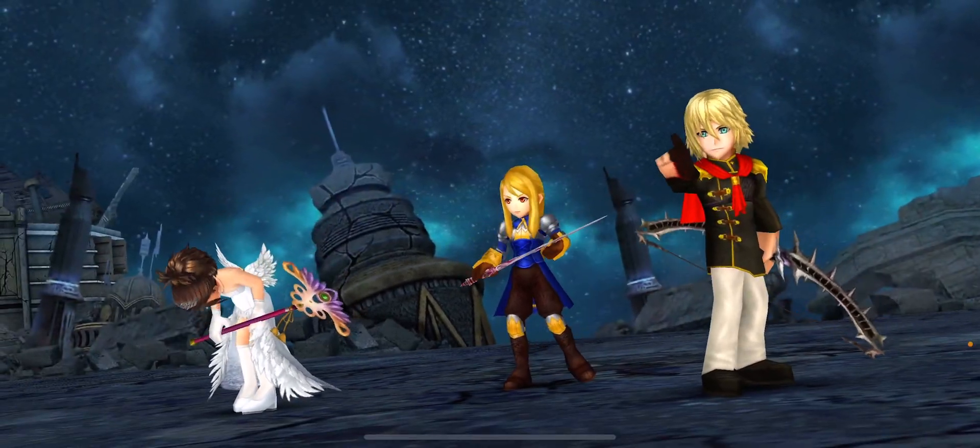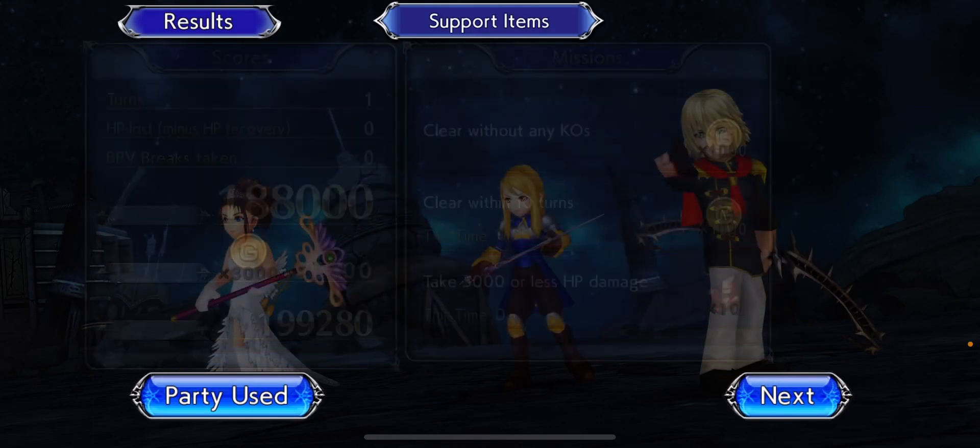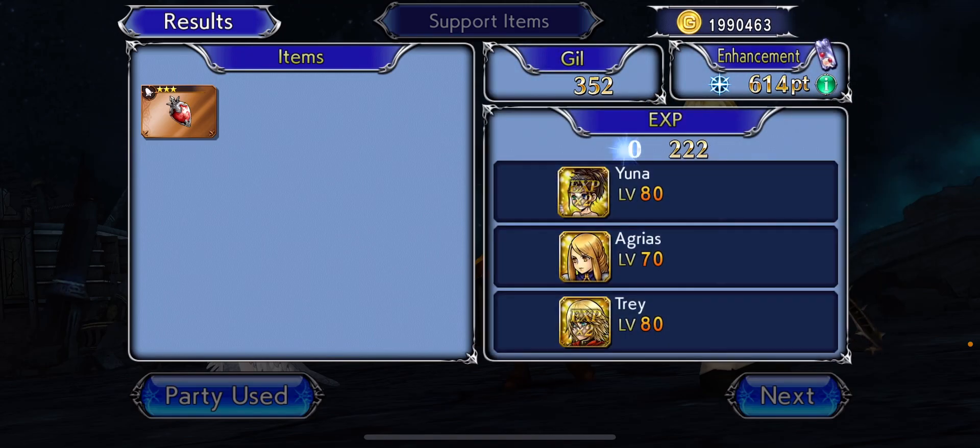So just farm this a couple of times. That Yuna costume — I just got it a couple minutes ago.